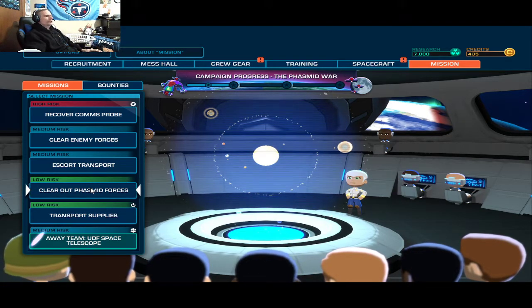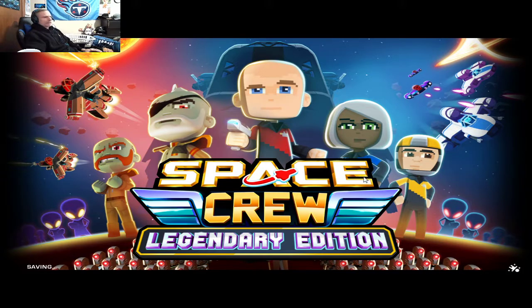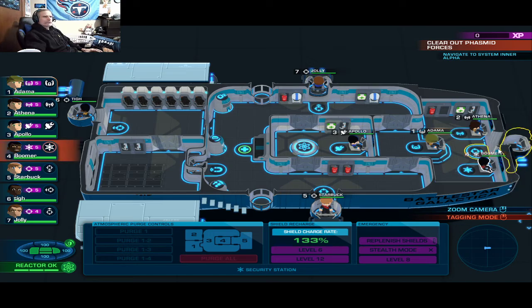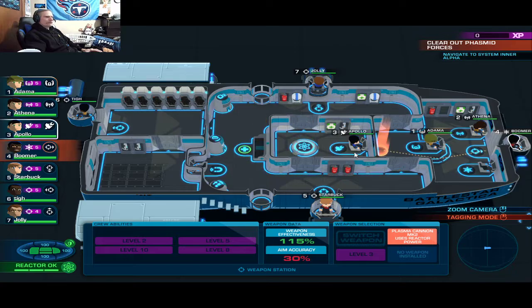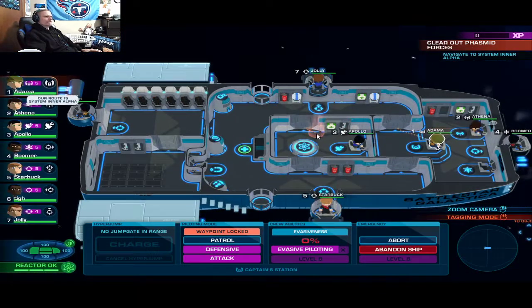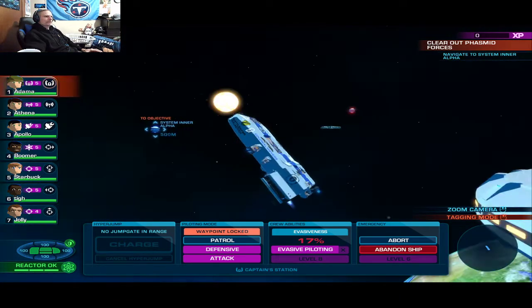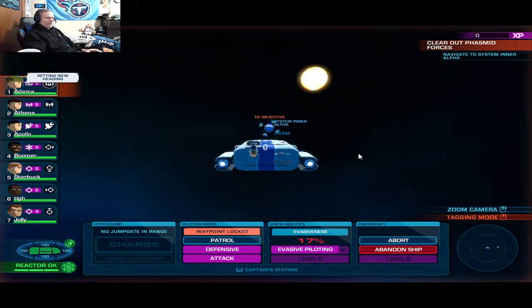Alright, let's do clear out Phasmid forces. Not a whole lot of money, but just looking to buy up the seven escape pods that I need for the ship. So glad that I moved stuff around here — learning this game a little bit better, so it's allowed me to make better decisions. Two objectives. We're off.